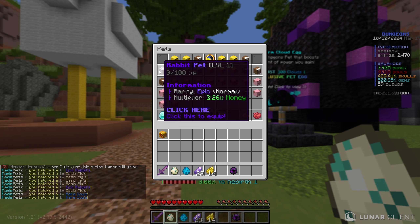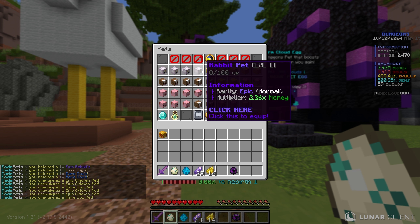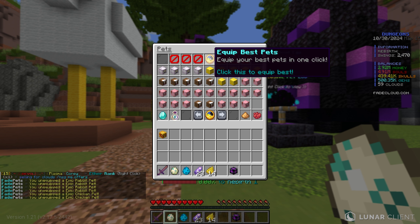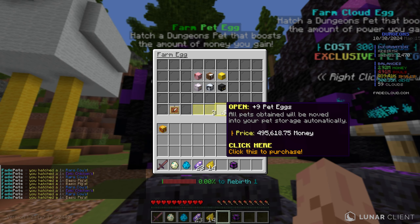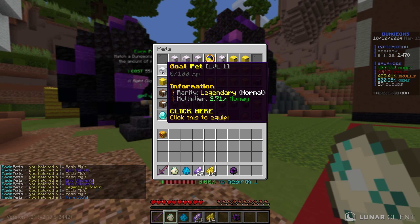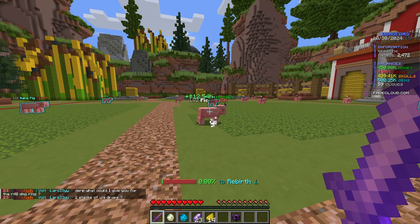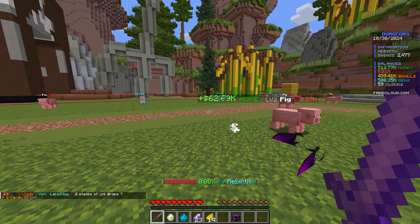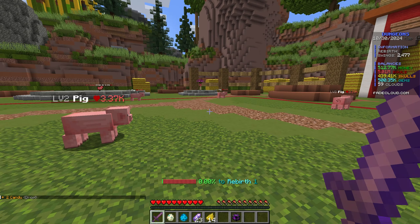I've already been playing for a bit so I'm in the second world. If I swap to that world you can see we have pigs, and I'm already progressed enough to one-tap them. I give away 1,000 clouds on the server every video — that's like $10 real life — which you can use to buy ranks or pet eggs. The last giveaway winner is on screen; comment your in-game name to enter this video's giveaway.